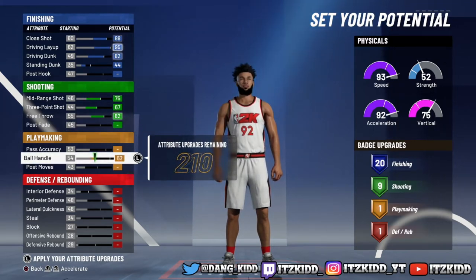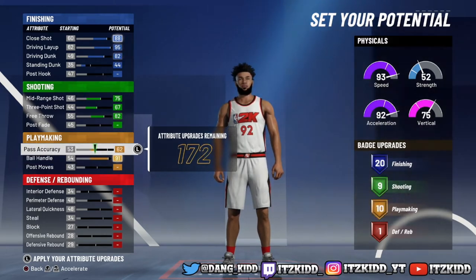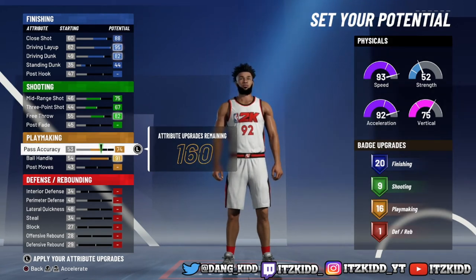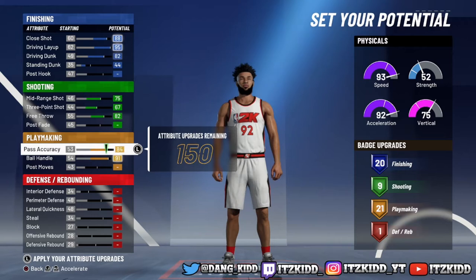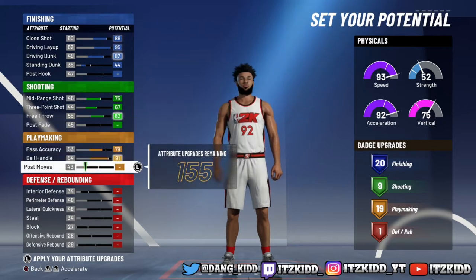For the ball handle, max that out. For the pass accuracy — this build can get up to 22 playmaking badges if you upgrade your pass accuracy all the way, and the name will turn into Slashing Playmaker. If you want your name to say just Slasher, leave your pass accuracy at 79.